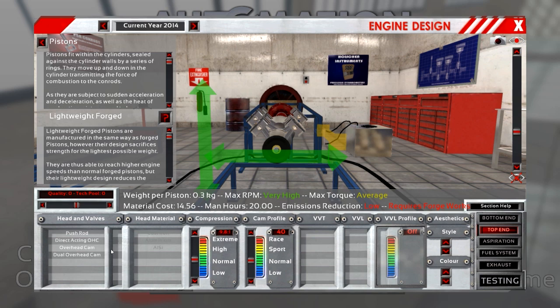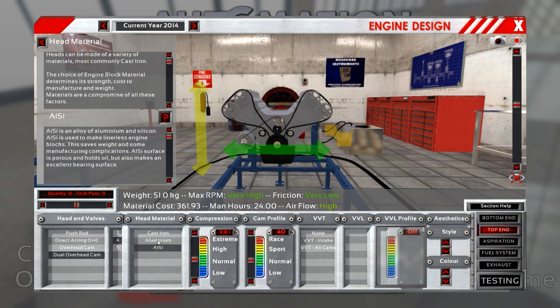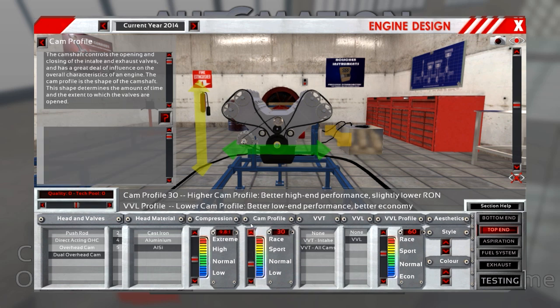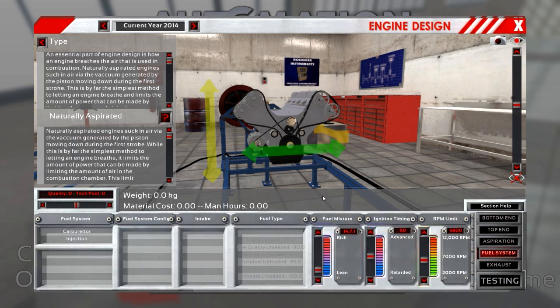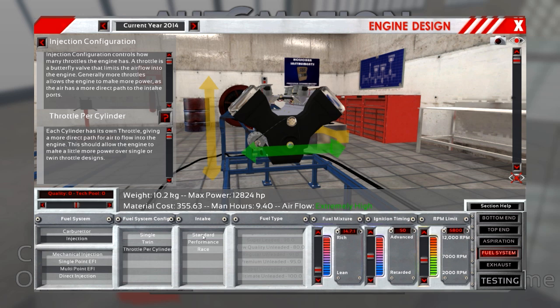For the top end: dual overhead cam, no doubt about that, and four valves per cylinder. Head material will be AHSS. I'm going to use variable valve timing and variable valve lift — both change the profile of your valves, and with a variable setup you can choose from two different profiles, making your engine perform really well at both low and high RPM. That looks like a solid selection at 30 and 85. Aspiration: naturally aspirated — I don't want a turbo on this one.